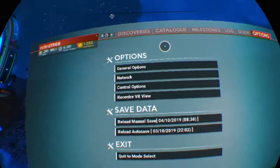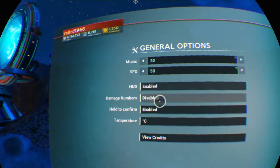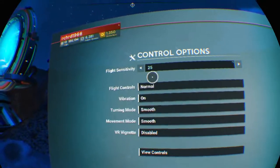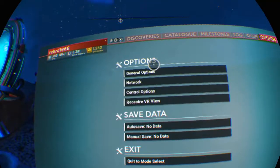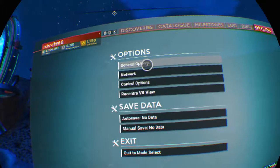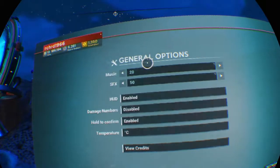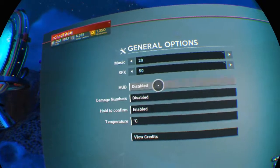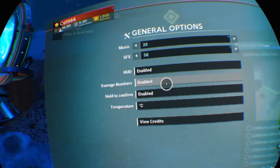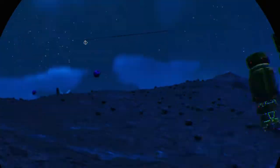There is an option in general options, control options... In flat mode you can resize your HUD, but I don't think we can do it in VR. HUD enabled, disabled, damage numbers, hold to confirm... No, that's not possible in VR.